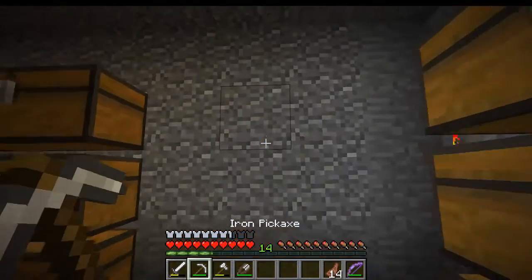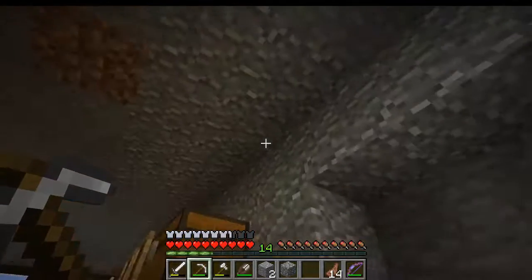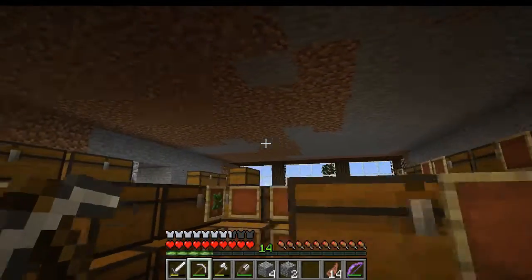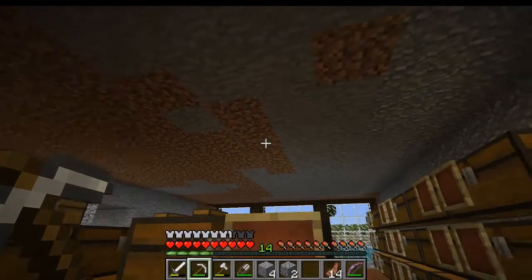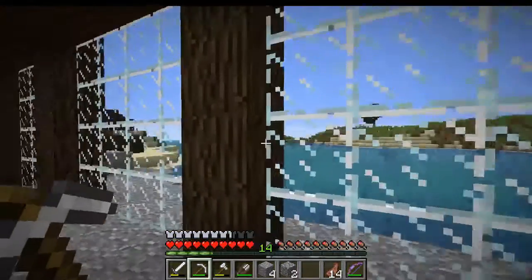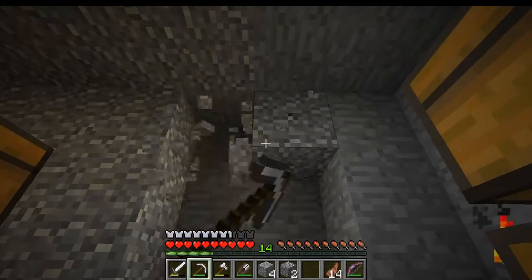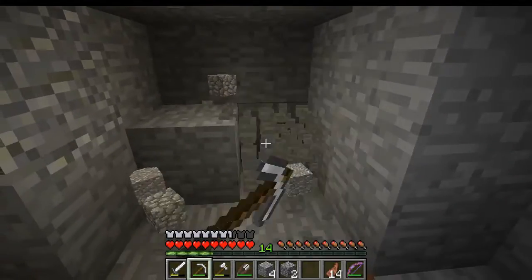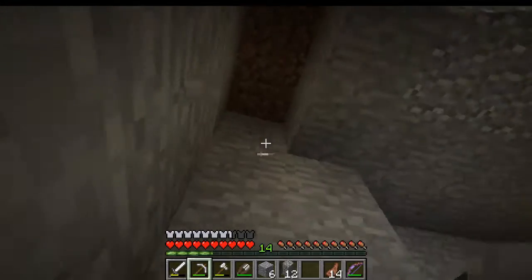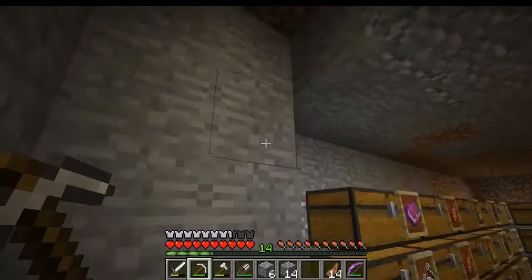Alright, so the first thing we're gonna do is carve out a little entrance right here. We're gonna put probably dark oak pillars right here. I want this area to look like it was just kind of dug out — almost like a man-made cave that we just kind of threw up. This part of the tunnel will totally be an actual part of the castle, so it's gonna look very nice. We're going to have the entire hallway four blocks tall.